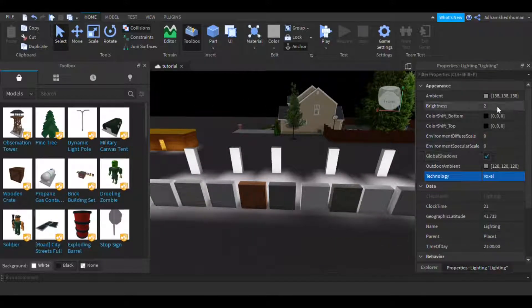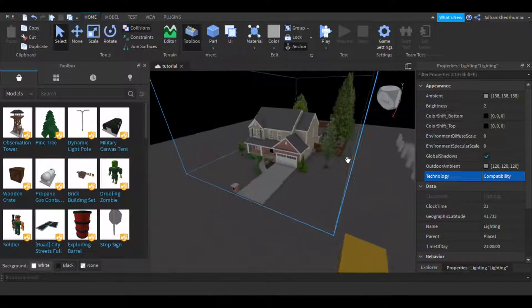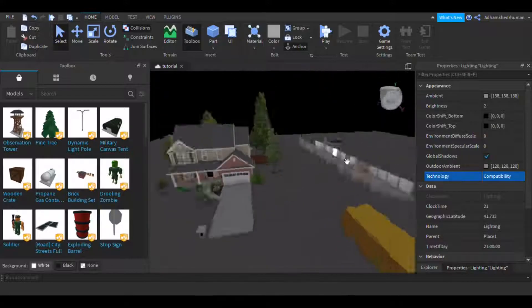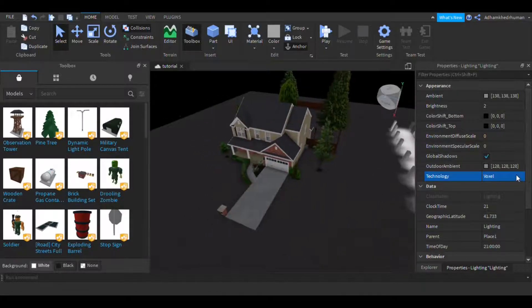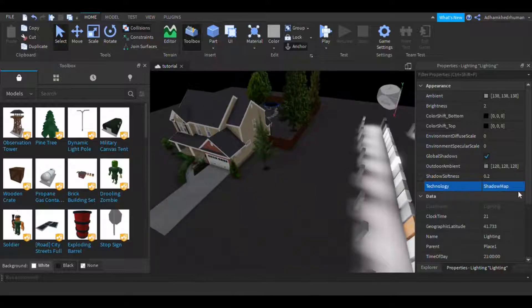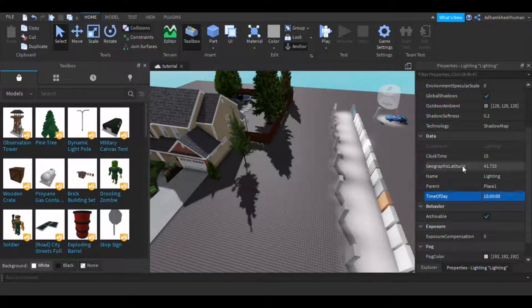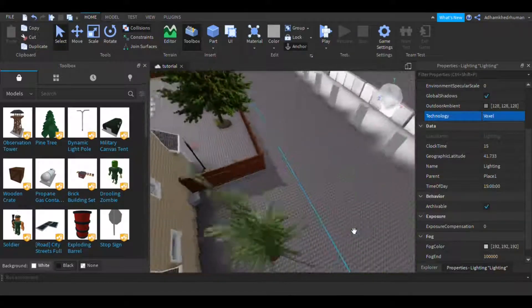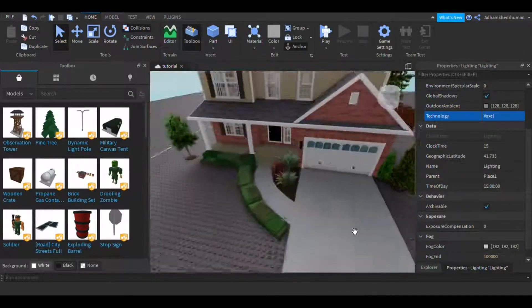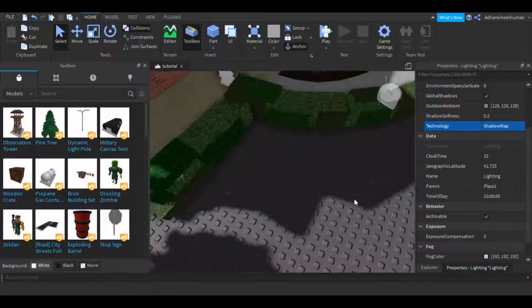Now let's talk about the Lighting tab. We have Compatibility — this is basically the 2006 rendering engine, very little changes. Then there's Voxel, which is more dynamic. I'm going to set it to Shadow Map. Shadow Map has nicer shadows. Voxel shadows are decent at the highest quality level, but from far away it's just a blur — not actual shadows. Shadow Map looks much better.